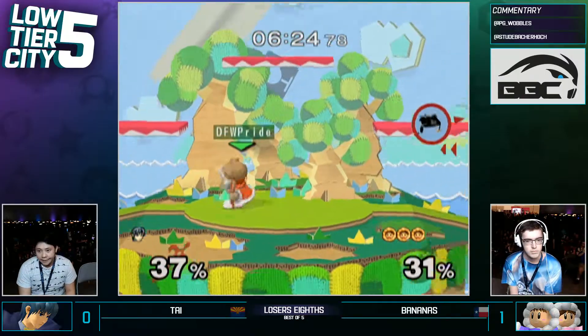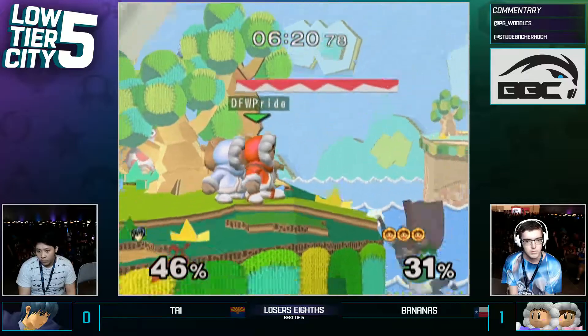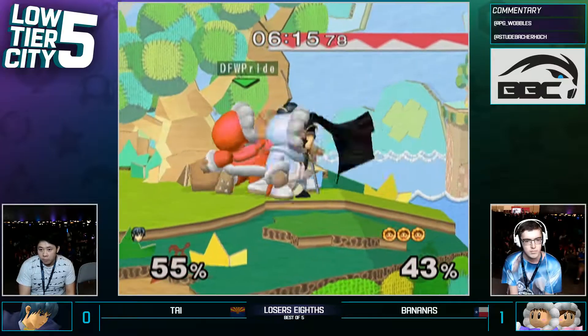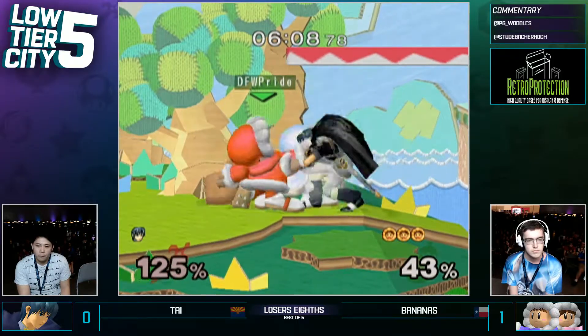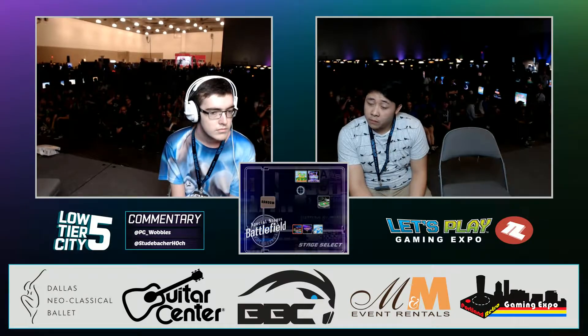I wonder if Bananas is going to start down-smashing at ledge as Ty tries to pass through him more. I feel like Ty might be missing just little elements of his movement — there are a lot of times he definitely has a bit of room, a little bit of time. NANA! Oh my God. Technically, this is a Nana primary costume color. So Popo stepped in to help his lady out — so we know who the MVP is. Nana is the most valuable Popo of the match.